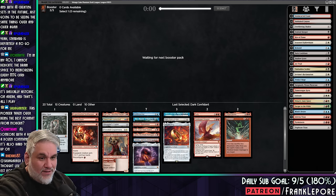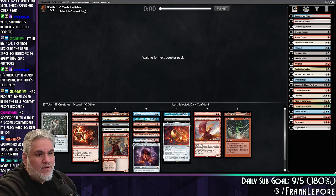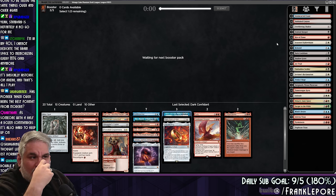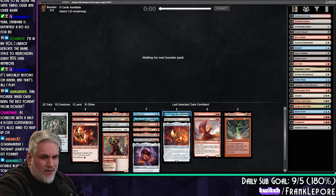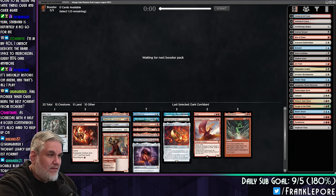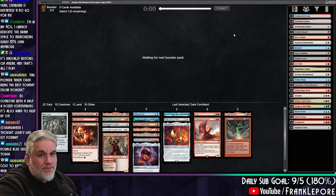Attendance, popularity, etc. I mean, this does seem tough, but we have Mox Opal and Stormcarve Coast — getting two blue sources doesn't seem that difficult. We don't have any triple red cards, and we already want blue on turn two. If we were three colors, I'd be more worried. Playing like seven Islands seems fine.